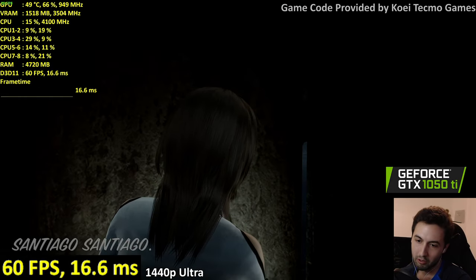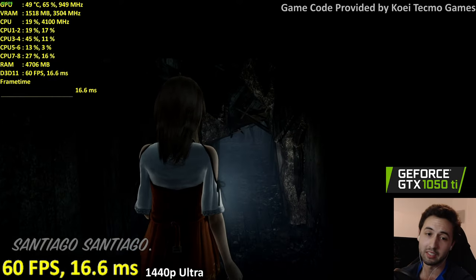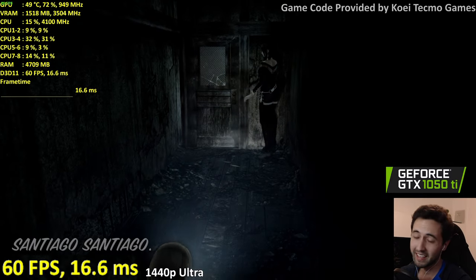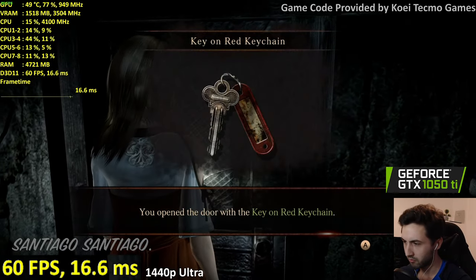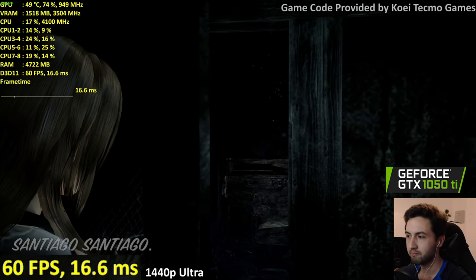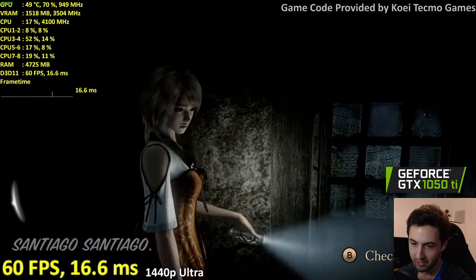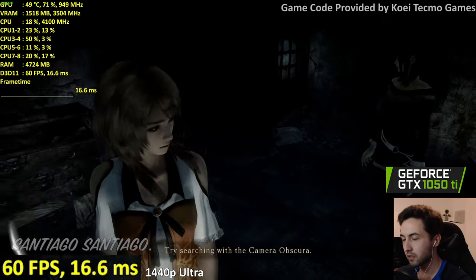Someone asked about the GTX 750 Ti — we're doing that after this in a separate live stream along with the 570 and 1650 Super on more budget GPUs. Someone also mentioned they wanted to buy the Xbox version but the price was nearly 20% higher than PC in their country — that's why Steam makes sense.